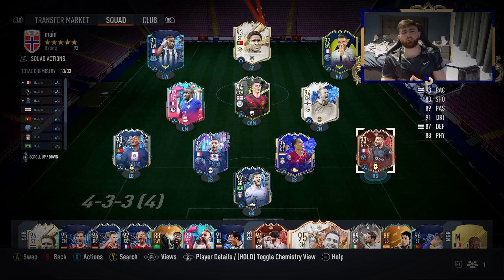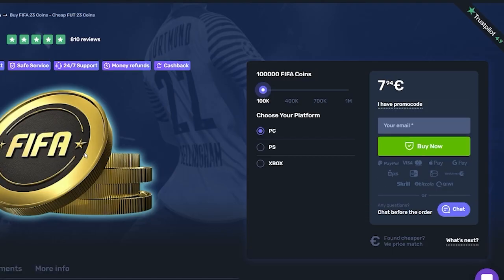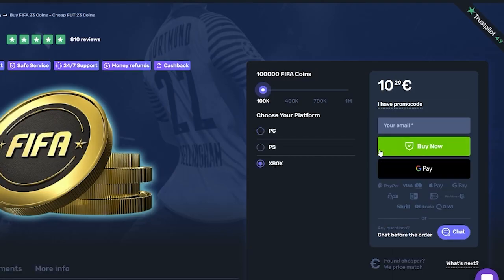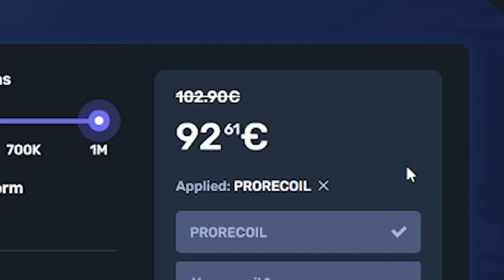If you need coins in a quicker way, head over to skycoach.gg. Not only can they coach you in your weekend league or play your games for you, you can buy any amount of coins you want. All services get 10% off right now with the code PRORECALL. Click the link in the description and let's get into it.